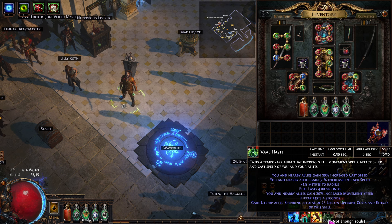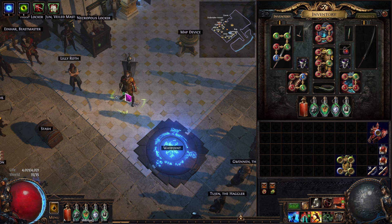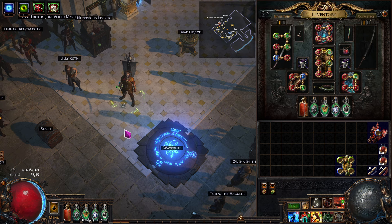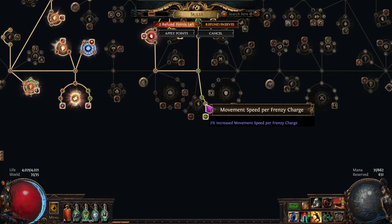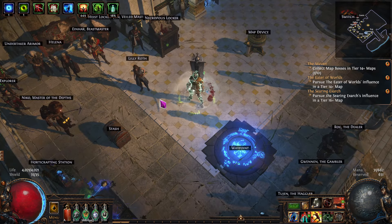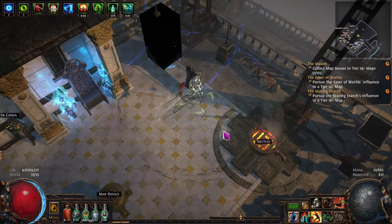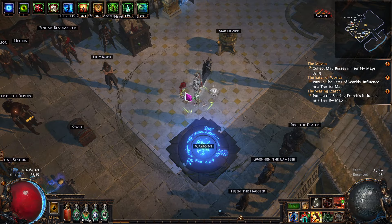I put Vaal Haste on — it adds a little movement speed, but I really only use that when I'm faced with a tougher boss or a tougher area I really want to smash down. Movement speed on the boots helps too. You could get another maybe five percent, and then you could get Elusive on there. On the tree I've taken this node down here — it helps a little with movement speed. I think we have four or five max frenzy charges, but phase run eats into those as well, taking them away as you're running.